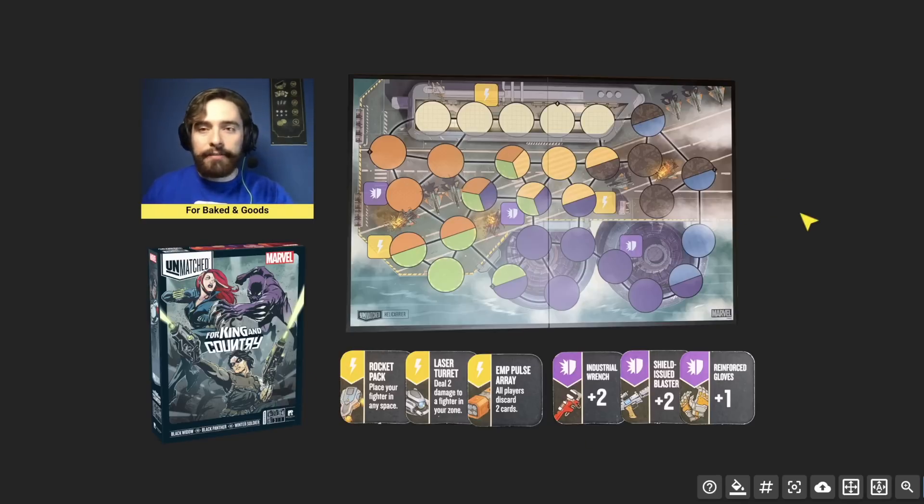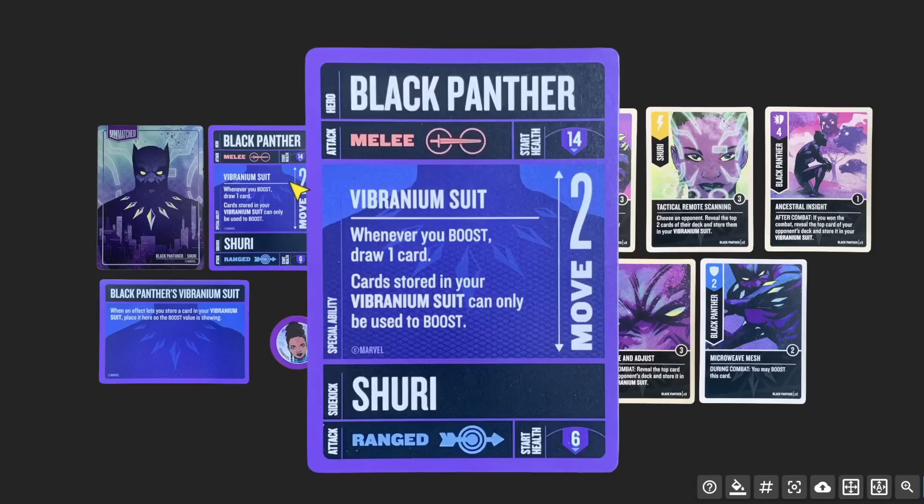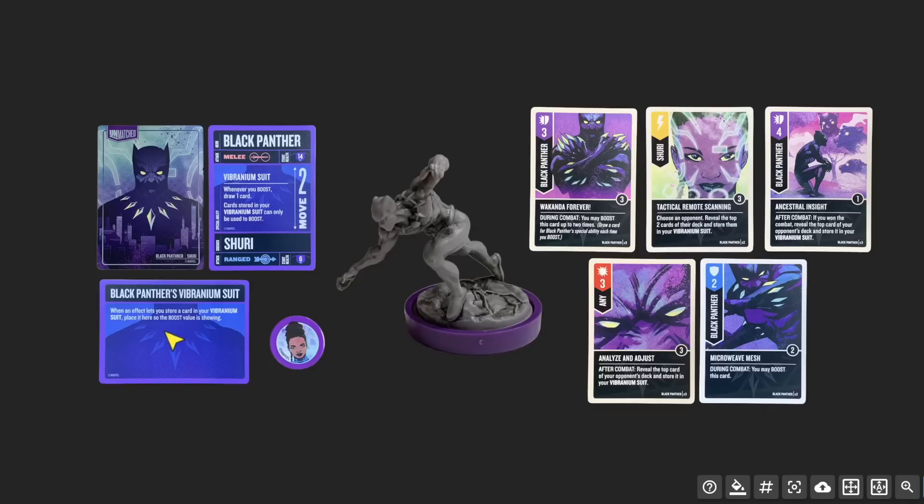Let's take a look at Black Panther. His whole ability revolves around his vibranium suit: whenever you boost, draw one card. This includes boosting an attack, defense, or maneuver — you always draw a card to replace the one you boosted with. Cards stored in your vibranium suit can only be used to boost. It's a horizontal card that stays in play; when an effect lets you store a card, place it there with its boost value showing, including cards taken from your opponent's deck.